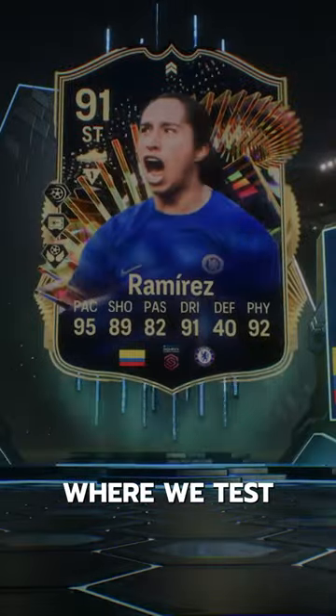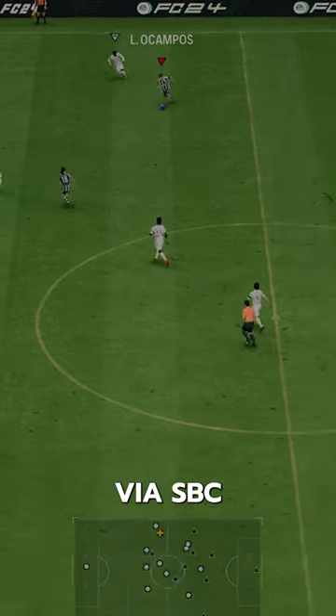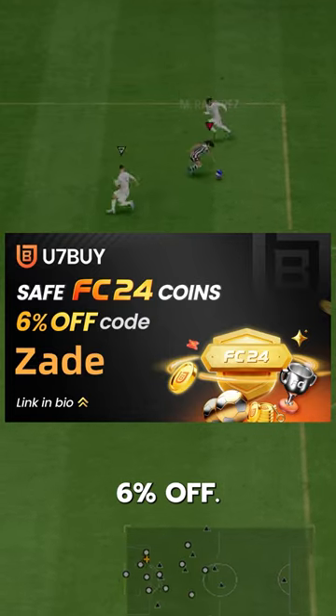Welcome to Baller or Bust, where we test FIFA cards so you don't have to. We've got Team of the Season Ramirez. We acquired her via SBC for 56,000 coins. If you need coins, go to U7Buy, use code ZAID for 6% off.